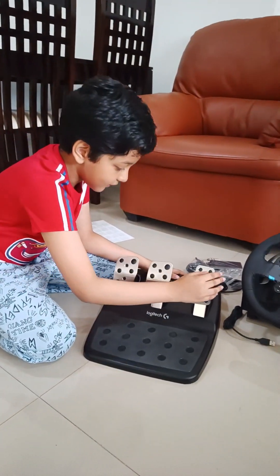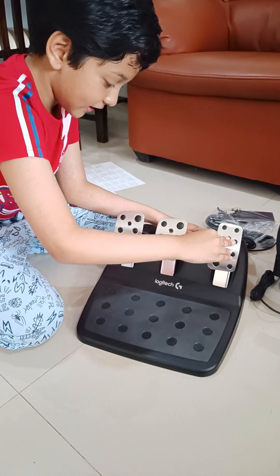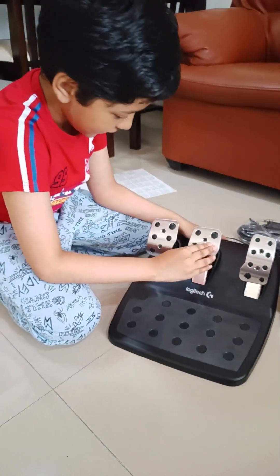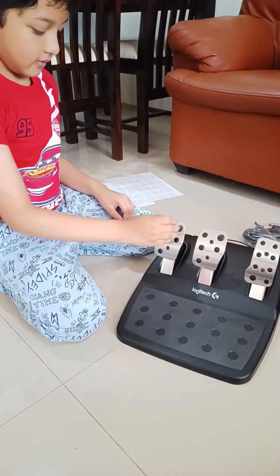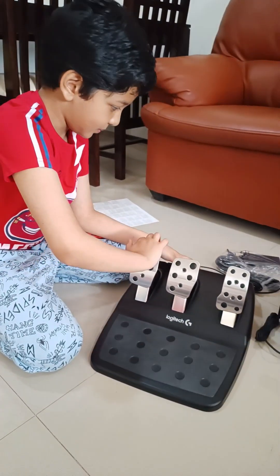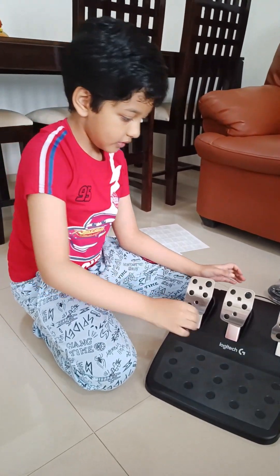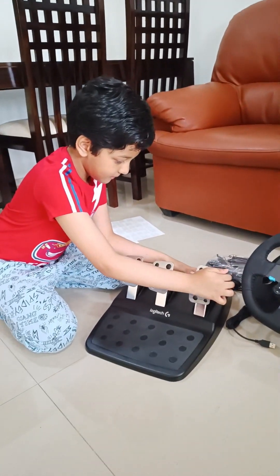Right here is the accelerator — you can feel it just in seconds. Right here is the brake. I can only do it up to this much. And this is the clutch. You press this, then you can change the gear. The brake basically slows down the car, and the accelerator makes the car move.